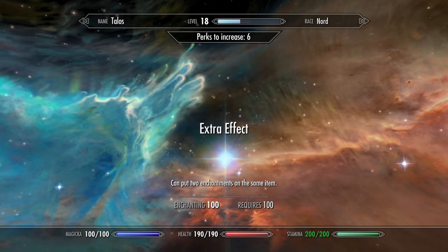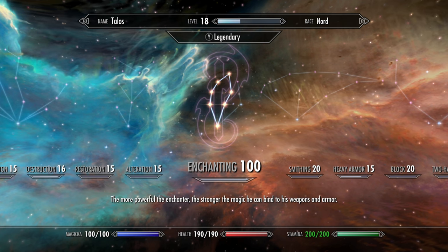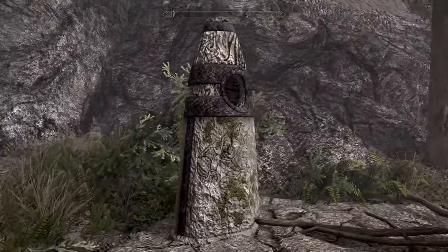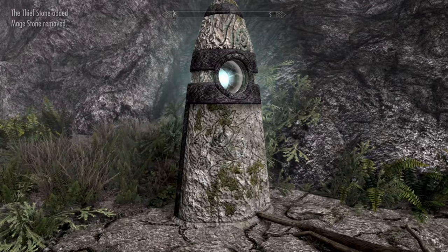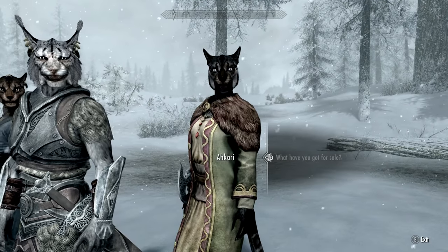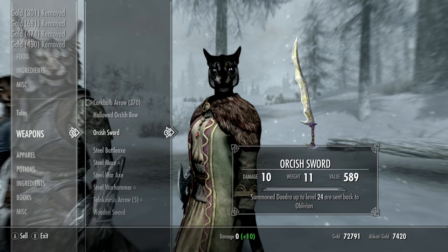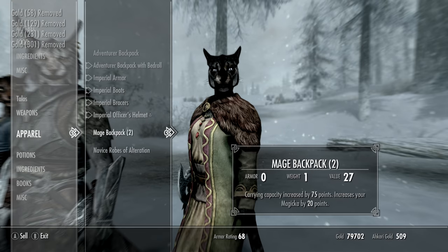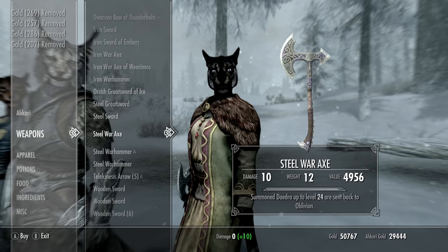Make sure you have the bottom five perks and the top one at least, so you can put two enchantments on one item. Now we're headed back to the guardian stone to do the Thief Stone, just to make Speech go 20% faster. To get your Speech up, just buy things from her so she has lots of money, then keep buying and selling absolutely everything you have until she ends up with everything and you end up with nothing. We have 80,000 gold from selling so much enchanted stuff.